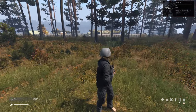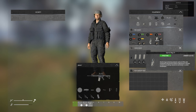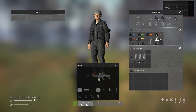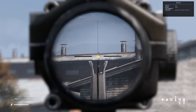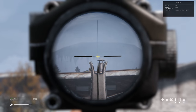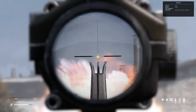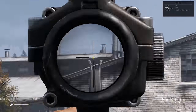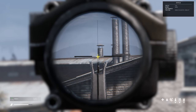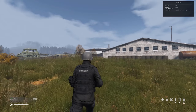We seem to spawn with a geared character, got plenty of ammo, we've got saline, some armbands for if we wanted to team up with somebody and play some team deathmatch. I forgot what hold breath was — it's left control.